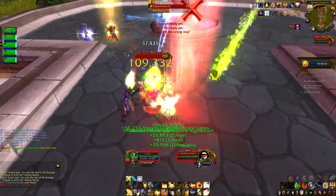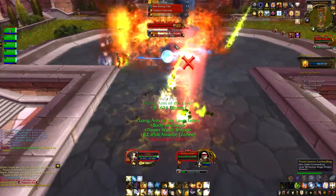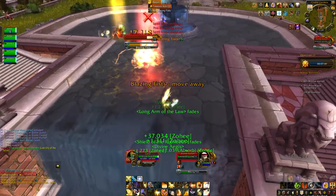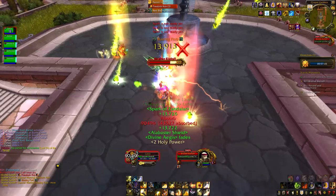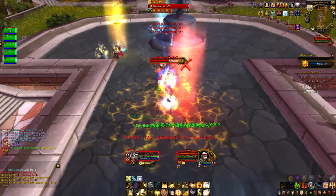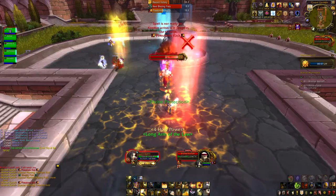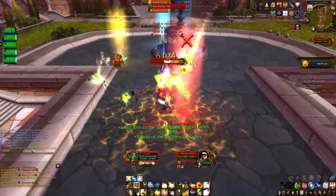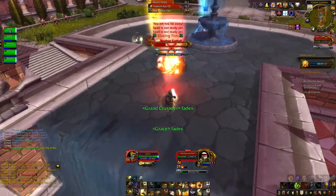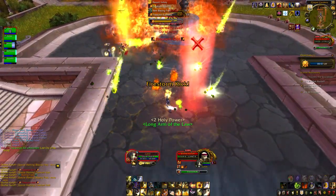Brother Korloff is the next boss. He's kind of easy if you understand how he works. He does three things: Blazing Fists, Firestorm Kick, and when he gets below 50% life he starts putting fire on the ground. We set up a Red Cross marker where I tank him, leaving enough room to move out of the way of Blazing Fists — he does a cone in front of him like Fists of Fury, so if you turn toward your DPS it will damage them. Firestorm Kick targets the furthest party member, so we put our mage Gemma on a blue marker at the back. He always teleports to her to do it, she's just out of range of the ranged DPS, and then he runs straight back to me.